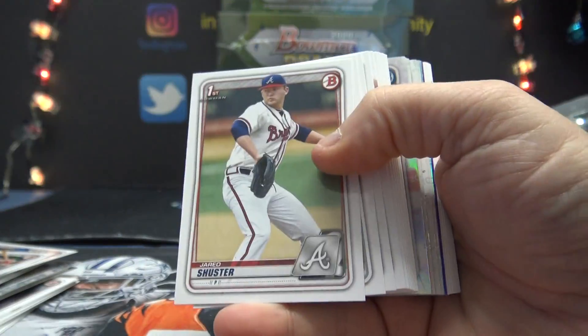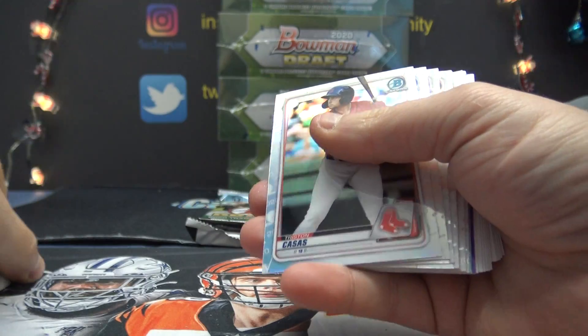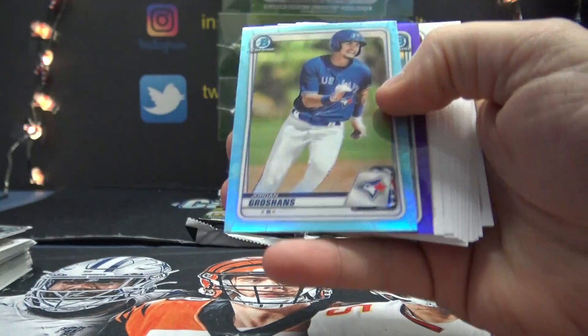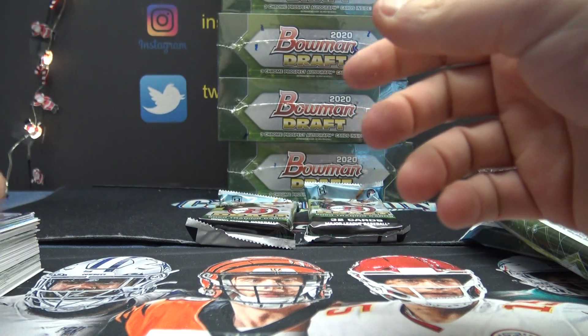There's still 91 people here — what's up everybody! If you hit the like button I appreciate it, you don't have to if you don't want to, but if you wanna, why not right? Jordan Groshans blue and Logan Gilbert number two-fifty purple — those went to Chad T.